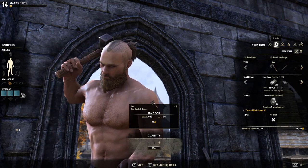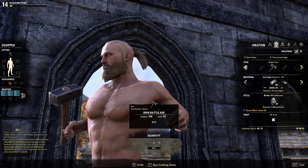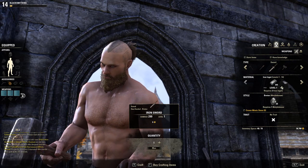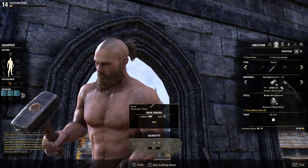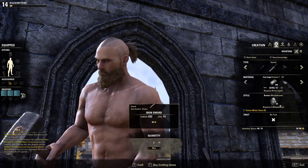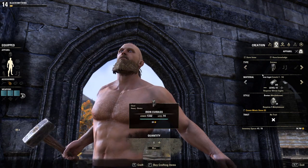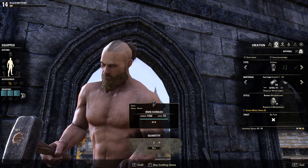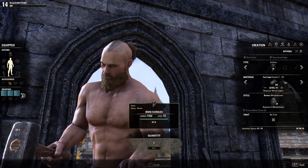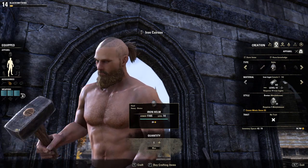Our next tab actually allows us to craft stuff. With blacksmithing we have the option to create both melee weapons and heavy armor. You can see here that we're able to adjust the level of the piece of equipment that we're crafting, and higher levels will require more materials. The style component is going to determine how your armor looks, and the trait component is going to allow you to give a specific property or effect to that piece of equipment. In this example, I'm crafting armor in the Breton style, however if I were to use a different material I could craft the same piece of armor with exactly the same stats but say in the Nord style.